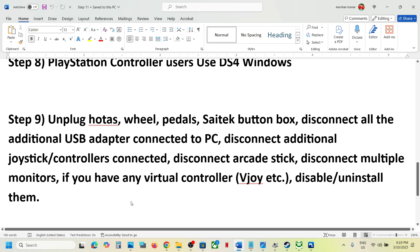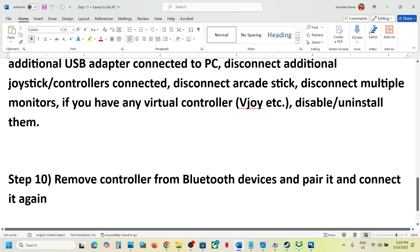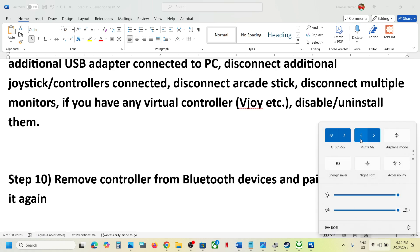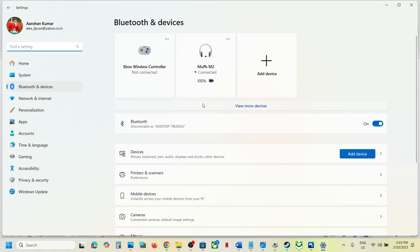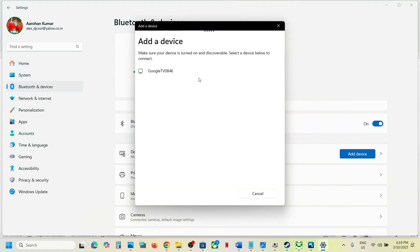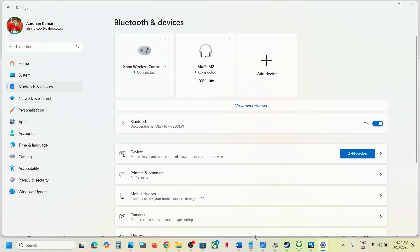The next step is to remove the controller from Bluetooth devices. Go to Bluetooth settings, remove your controller, then reconnect it. Once you see your controller listed again, connect it and launch the game to check.